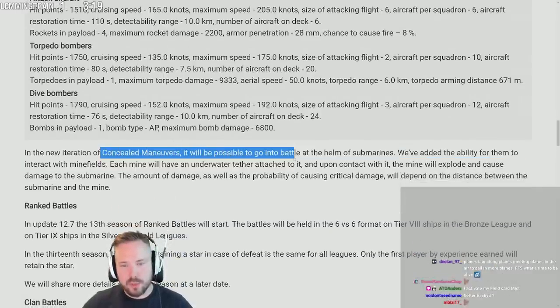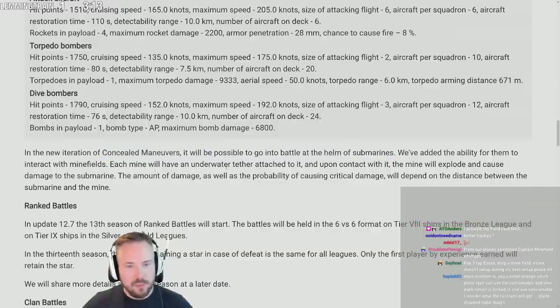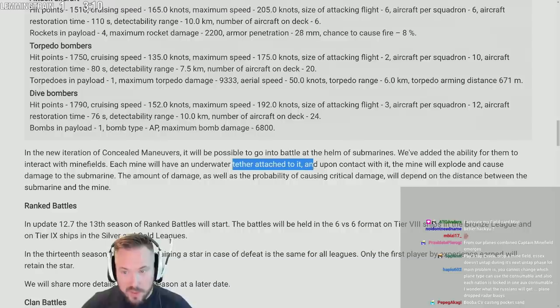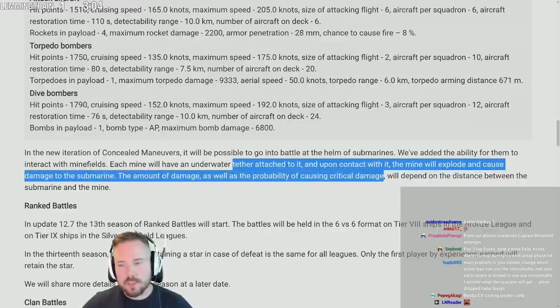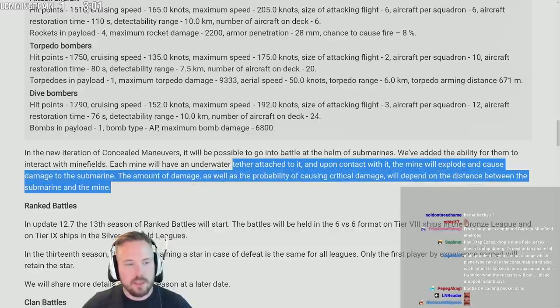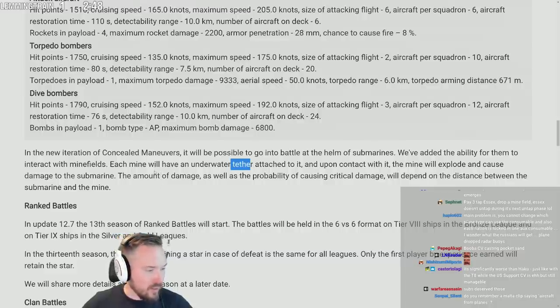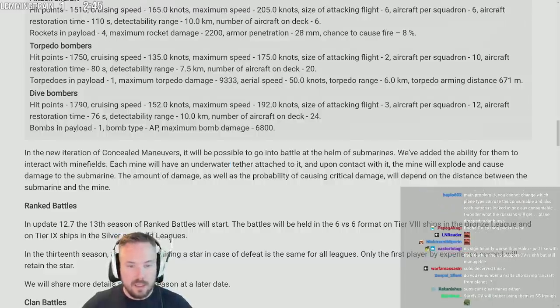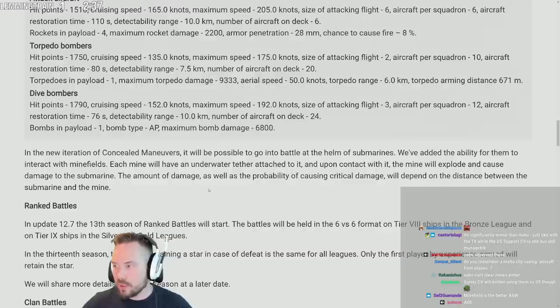In the new iteration of Concealed Maneuvers, it will be possible to go into battle at the helm of submarines. They've added the ability for submarines to interact with minefields — each mine will have an underwater tether attached to it, and upon contact the mine will explode and cause damage to the submarine. The amount of damage and probability of critical damage will depend on the distance between the submarine and the mine. Mines actually working against subs — I like that. But how in god's name is this coding going to handle this? I have so little faith in this coding. Underwater tether mechanics — oh boy.